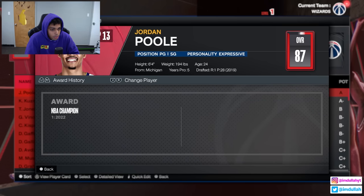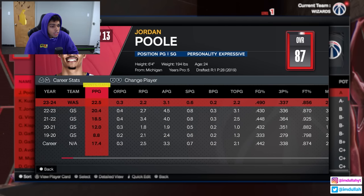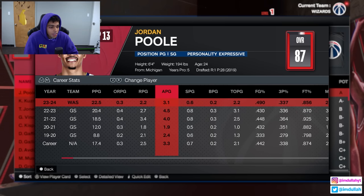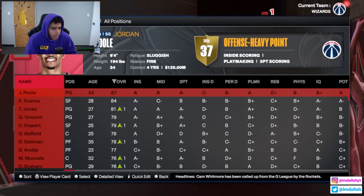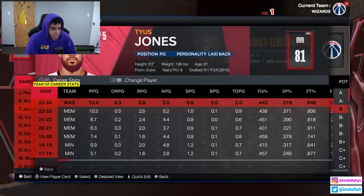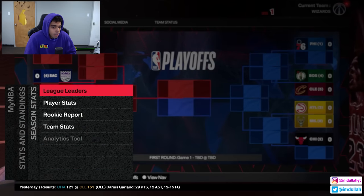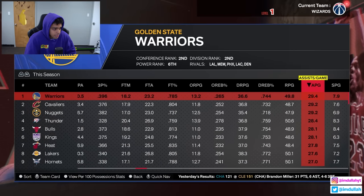After year one, Poole ends up at an 87 overall. He didn't become an all-star, averaging 22, 2 and 3. He should pass more. Kuzma did 19 and 7, getting more assists than Poole. Tyce Jones, the starting point guard, had 12 and 3. This team must be the worst passing team in the league — and yeah, they're one of the worst, only 22 assists per game while top teams have about 30.